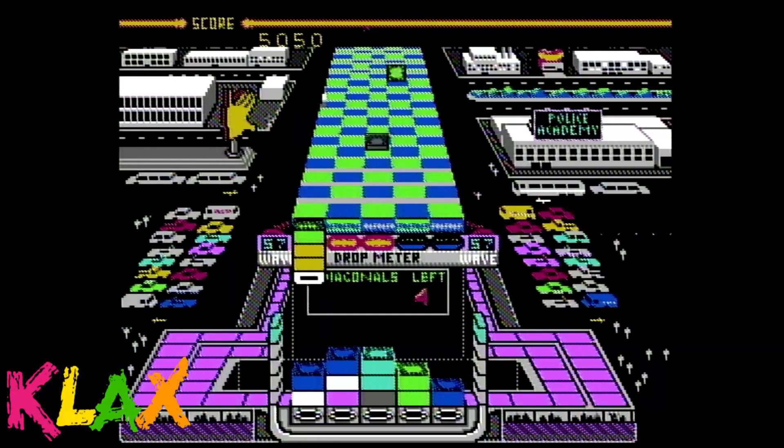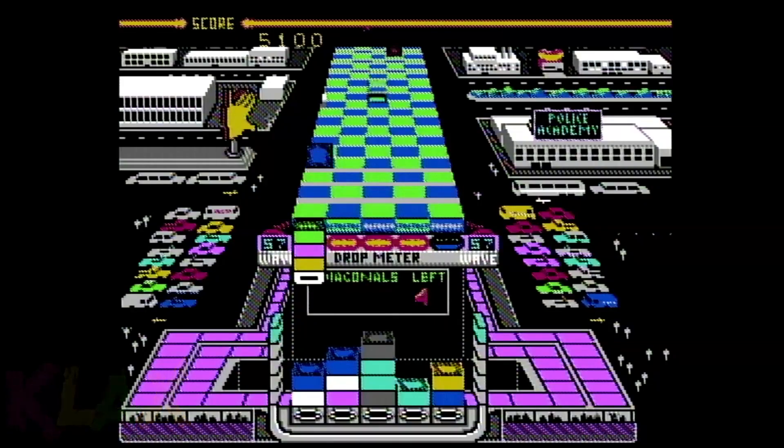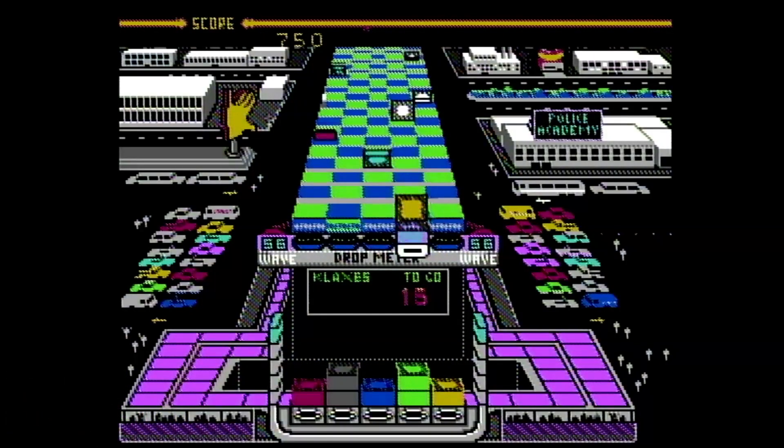Press up to toss the top block back on the belt, and press A to drop the blocks on your paddle into the bin. You can stack and hold up to five blocks on your paddle, and it's up to you where you choose to drop them. Here's where the tic-tac-toe strategy comes into play.